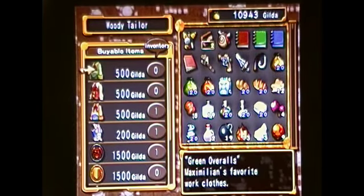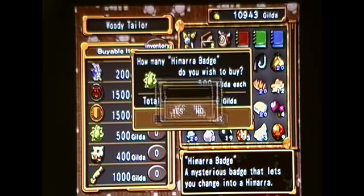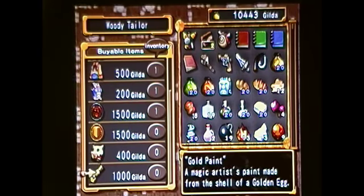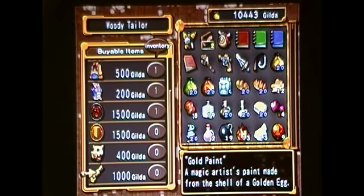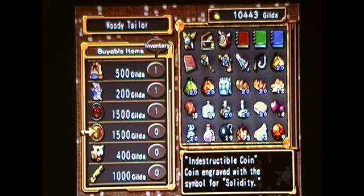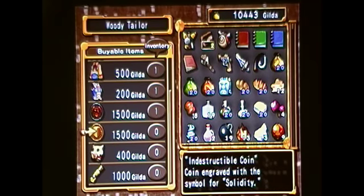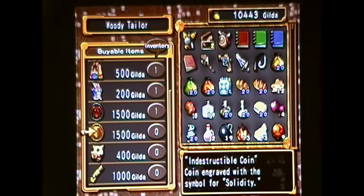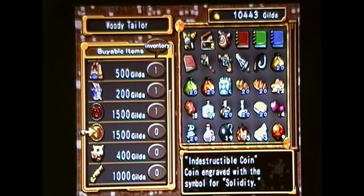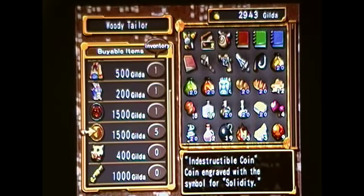Now you'll notice he said he had some monster transforming badges. There are actually a few things you want to pick up here. First off, you'll need to get the monster transformation badge. You can buy the gold paint, which is what Parn is looking for if you want to spend the gilda, but we can get some for free later. The important thing we want to get here is the indestructible coin — I recommend having at least 6,000 gilda before purchasing. You need one to recruit Donnie, but you also want to get four, so you'll need five total — that's 7,500 gilda.